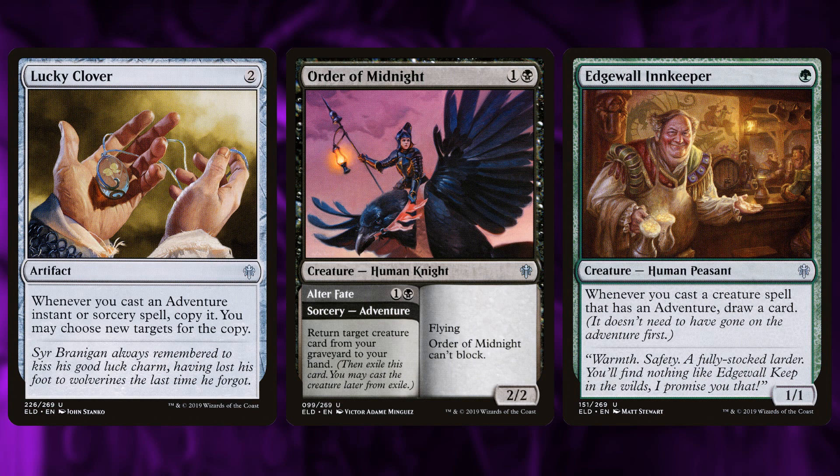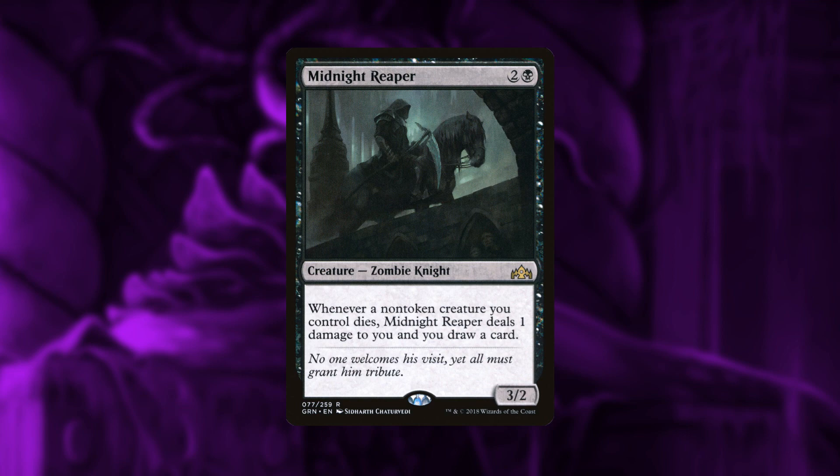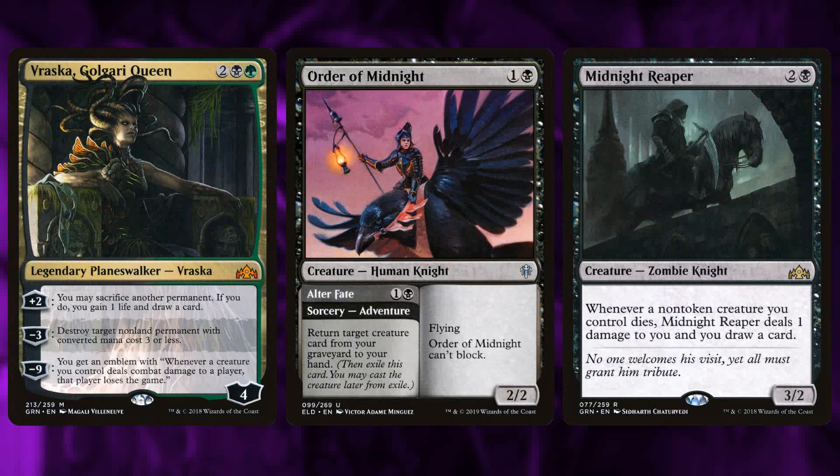The deck also has Vraska and Find//Finality, both notable for generating value and controlling the board. Vraska can sacrifice useless permanents for cards and blow up the opponent's permanents. Find//Finality can return two creature cards from your graveyard to hand or potentially blow up the board if you're behind. As an added bonus, Midnight Reaper means that if you sacrifice something to Vraska's plus-one you draw a card, then draw an extra card from Midnight Reaper — two cards, which could be more adventure creatures to double up with Lucky Clovers or Innkeepers.